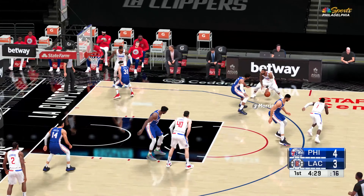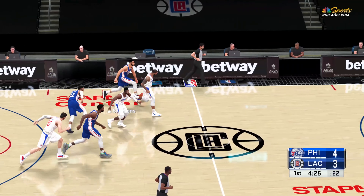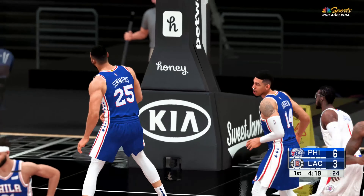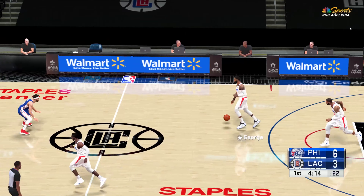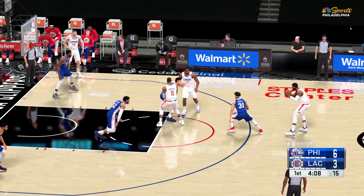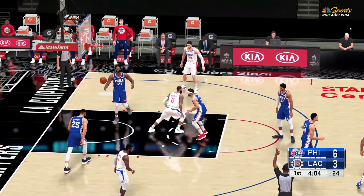Passes to Morris, knocks it loose, and stolen by Simmons! Simmons slams it in — the quickness, the size, and the speed of Simmons really breathtaking, especially when he's dribbling. Now here is George outside, Leonard beyond the arc — gets that one to fall. Left side.